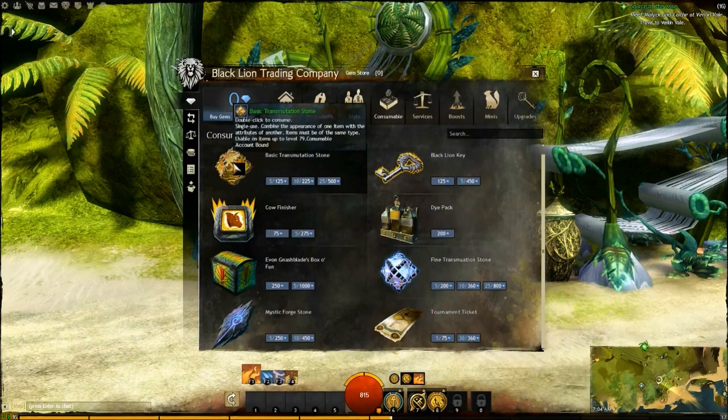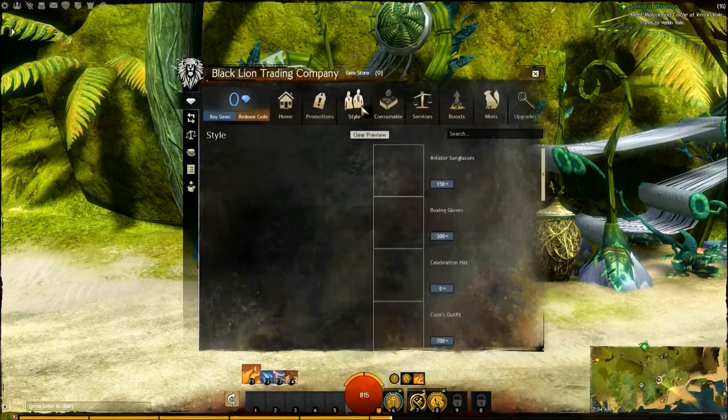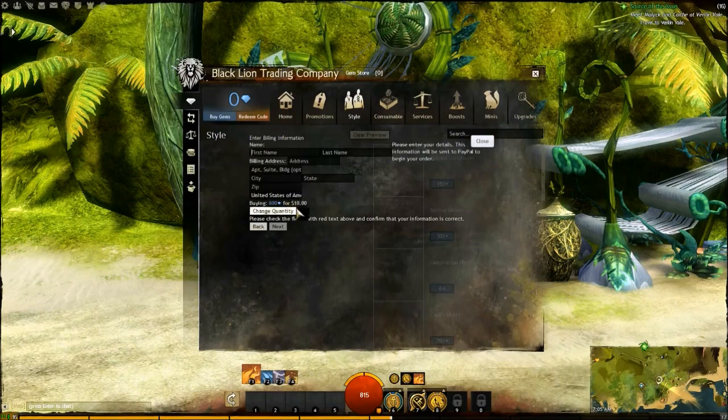Remind the appearance of one item with the attributes of another - that's kind of cool. So you can really customize how your character looks. Let's see how much it costs to buy gems. $800 for $10. We'll grab 800 here. I'm going to pause the video and we will come back soon, because my information... Success! We now have 800 gems.